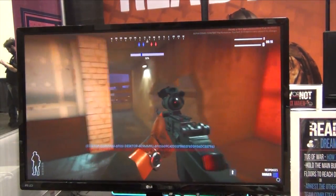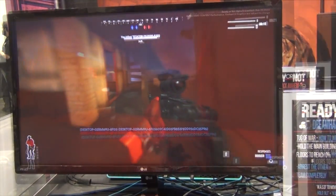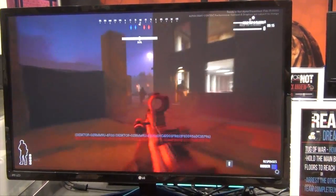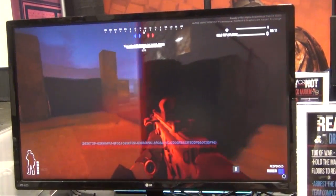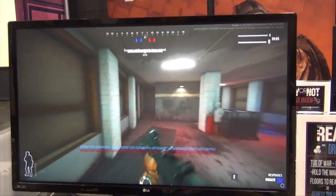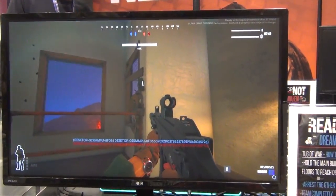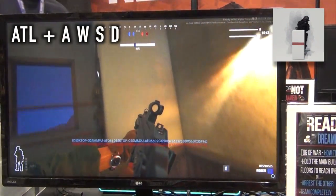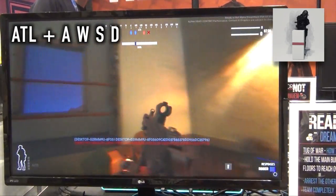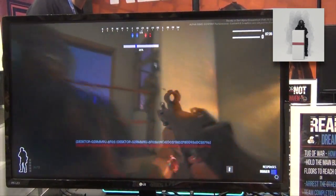The game itself looks really good — gritty, down-to-earth, realistic. My only issue is that sometimes it's hard to tell who's a teammate, but you'd probably figure it out with enough play. The guns remind me of Modern Warfare 2 and 3. The game doesn't feature a prone mechanic; instead it has a leaning system — hold Alt and press W/A/S/D for various leans, and crouching gets you even lower. I think I was the only one at the convention who knew about it.